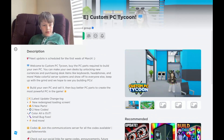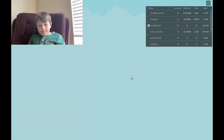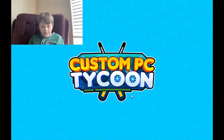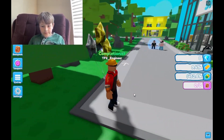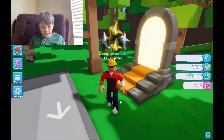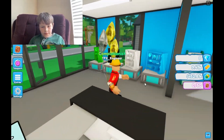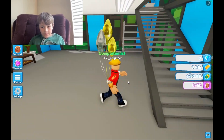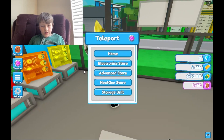Okay, so today we're gonna be playing Custom PC Tycoon. The game won't get an update — well, it's not playing. And we have stuff. Okay, so basically, what this game is about... it definitely got an update. There's a storage unit. Unlock the basement upgrade.